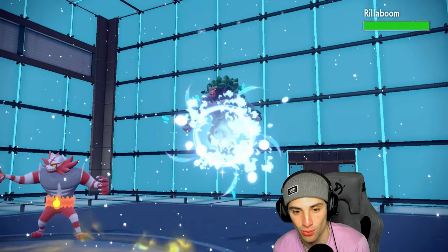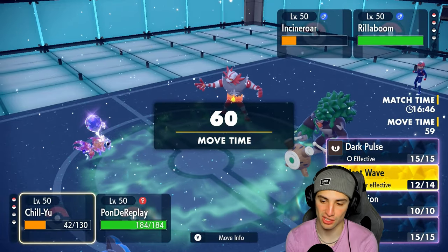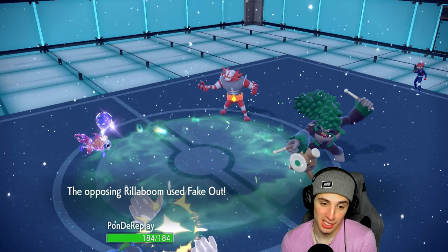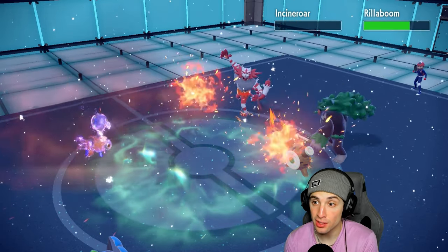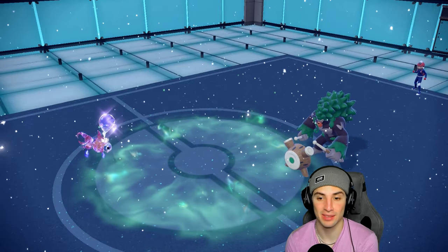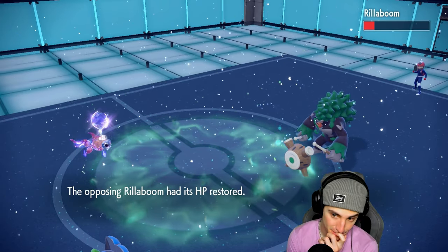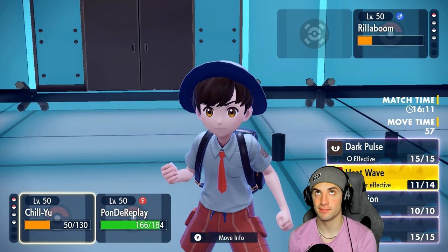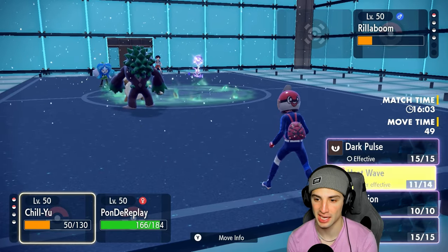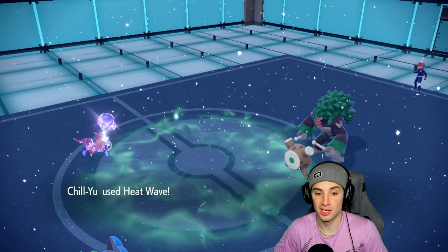The final Pokémon is Rillaboom — worst possible matchup here. It could just Grassy Glide and win. I go for Heat Wave and Ivy Cudgel. They go for Fake Out instead of Grassy Glide — that's a big mistake. They could have just gone for Grassy Glide, taken out Chi-Yu, and turned this into a 2v1. We'll take it all day. Heat Wave and Ivy Cudgel finish the job. We end up winning this match no problem — 2-1 winning record.